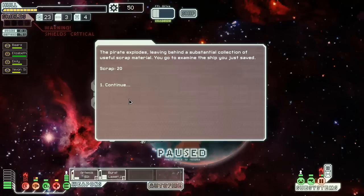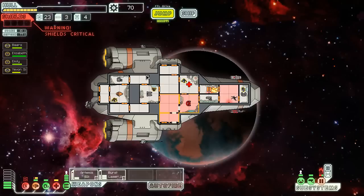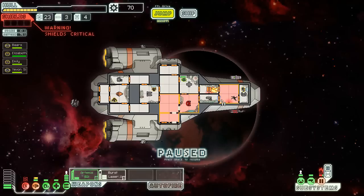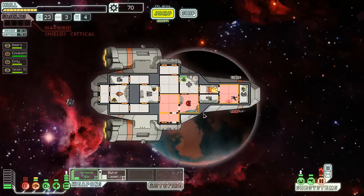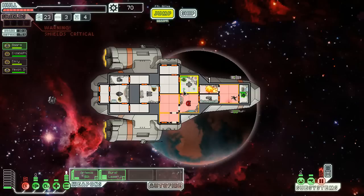My ship's only kind of falling apart and all I got was 20 scrap — and those bastards jumped away before they could do anything. So let's see if I can use the breach here to vent the rest of my ship out — that'd be fantastic. Who's hurt? You're hurt, you're hurt, you're hurt. But you're in there — Bars — you're hurt.